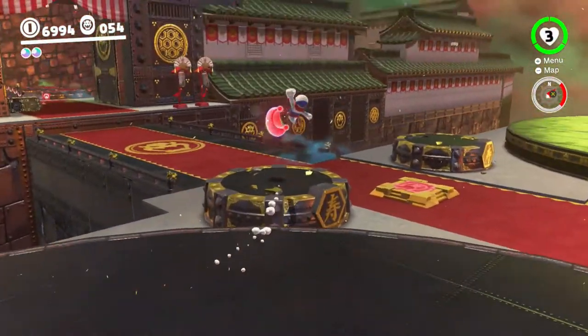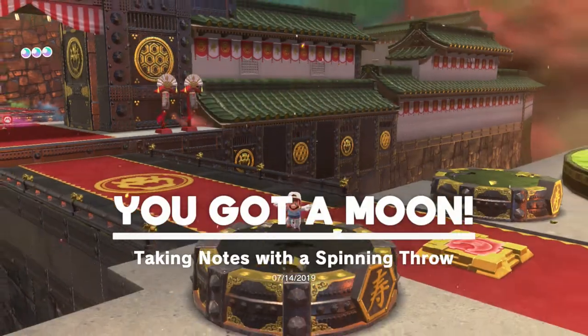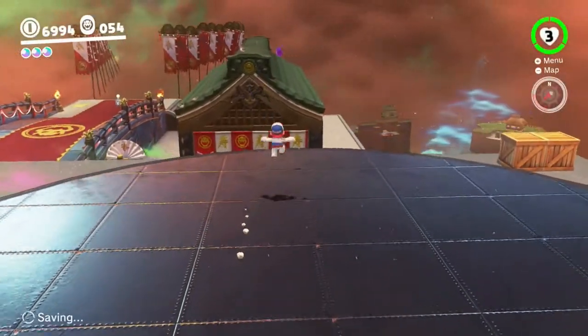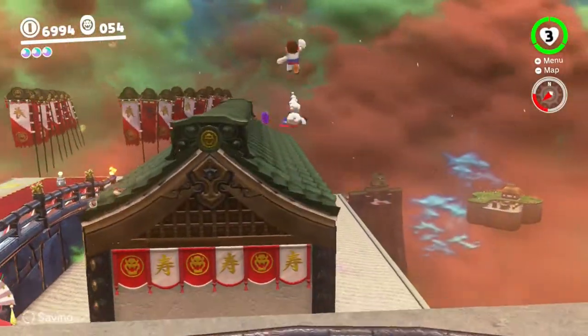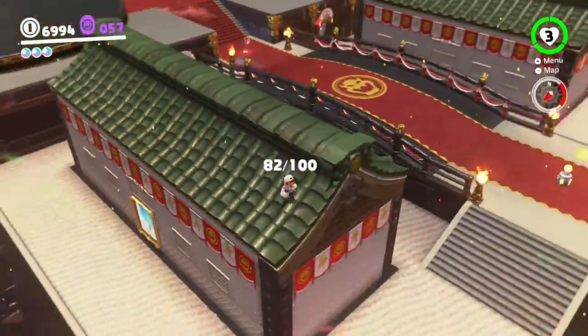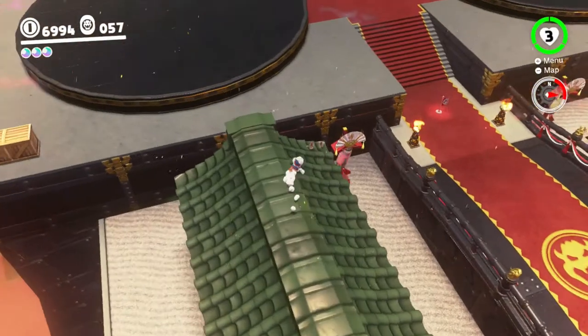So now in place of the statues that were here, we get the moons — taking notes with a spinning throw. And just before I forget them, because I've been flubbing so much stuff lately, we're getting these right now. Take that, memory!